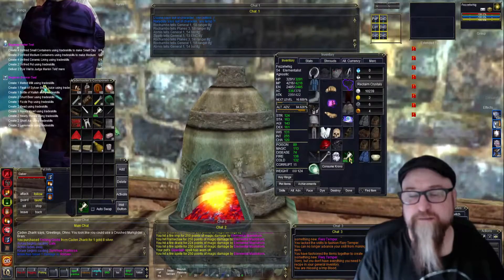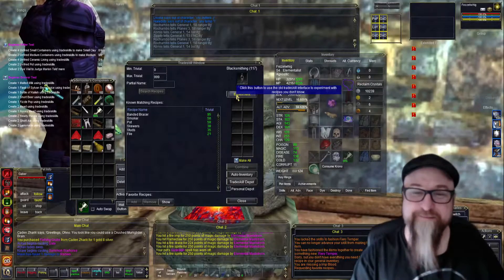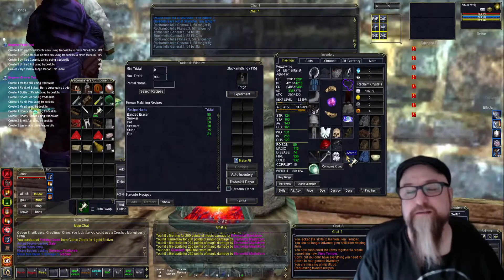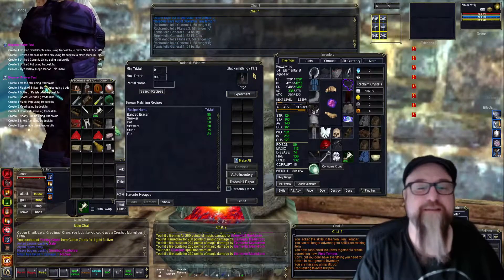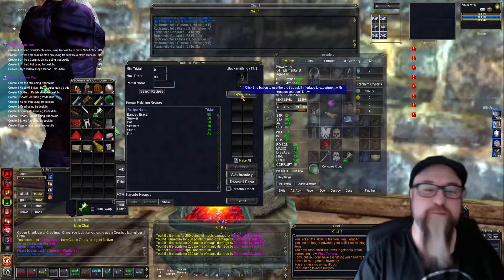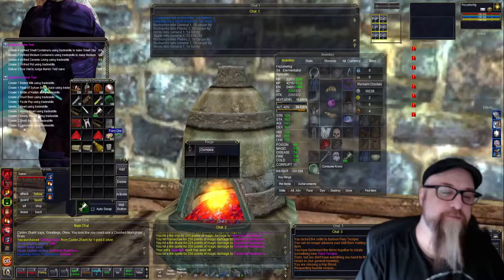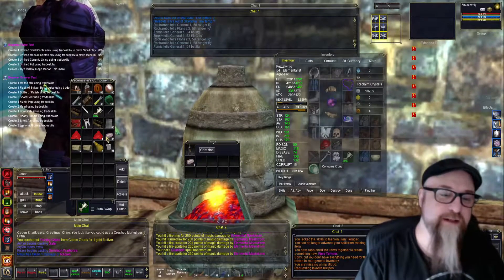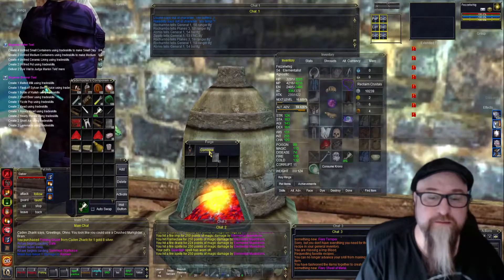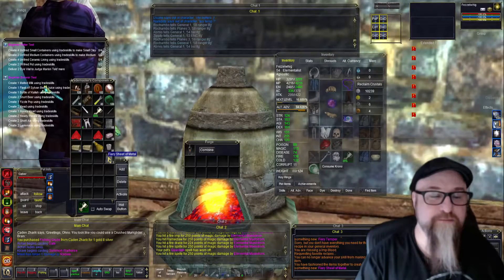I can't be all gloating and excited about knowing for sure that this is going to happen, because I really don't. As you see here, even with the trophy, my skill max is 117 right now. So I'm really hoping this will work. I believe I need two fiery ores and a temper to make the sheet metal. There we go — fiery sheet of metal.